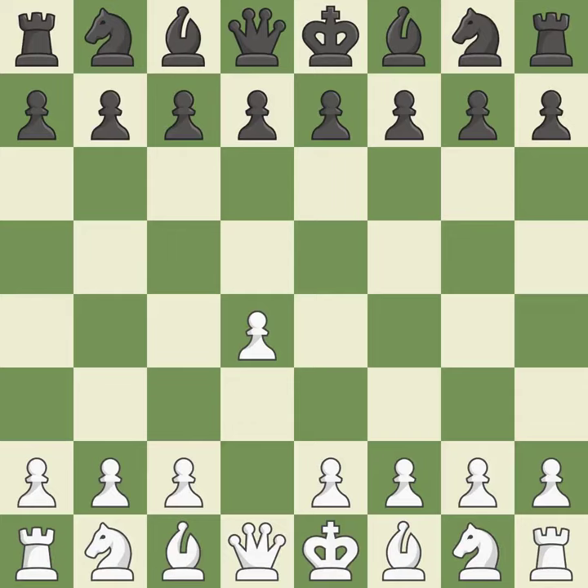Opening with the Queen's Pawn. The Indian game begins by controlling the important E4 square with the knight rather than a pawn. By taking control of the crucial D5 square and creating a space on which the knight can move to C3 without obstructing the C pawn, move C4 helps to create a strong center.